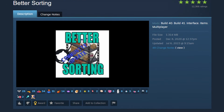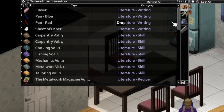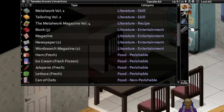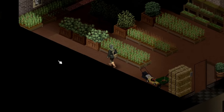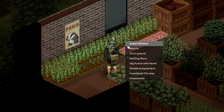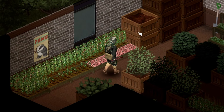Next, we have Better Sorting by Chobits Crazy. This one overhauls the item categories in-game, giving them better descriptions than in vanilla. It breaks the larger categories down into smaller ones, like splitting food into beverages, perishables, and non-perishables, and also categorizing clothing based on where it is worn. This is another one that is extremely hard to play Zomboid without once you use it for the first time. I never realized how much I rely on the perishable tag on items to make sure I eat that food first before it goes bad.